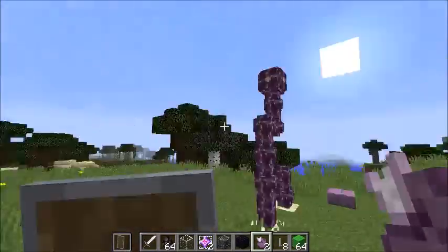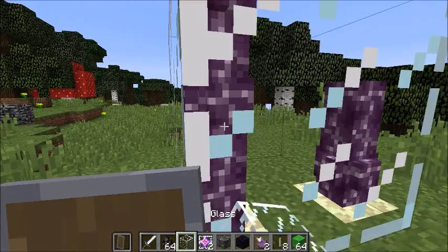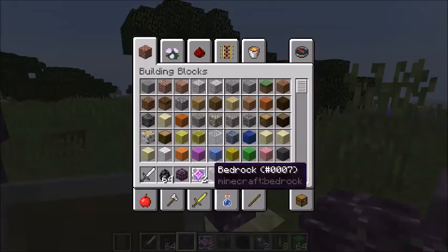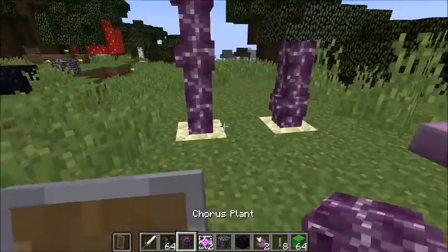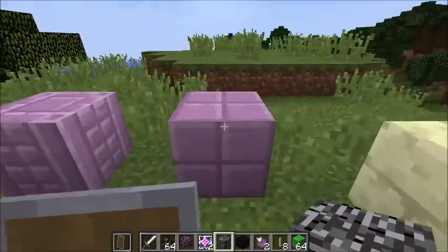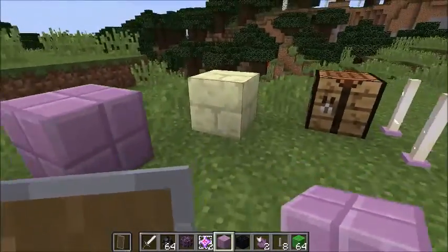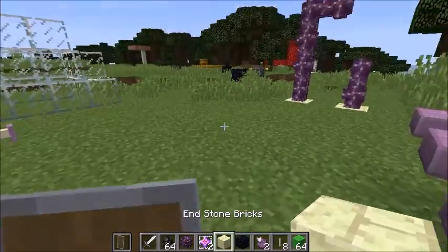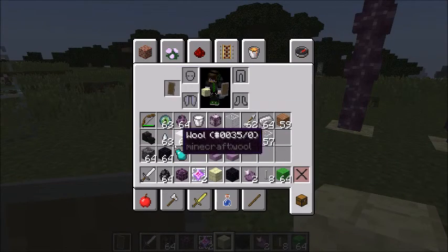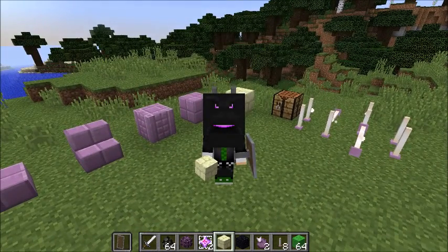We've got chorus fruits — that's what you get from those trees. It's also a new thing: a chorus plant. We've also got some new blocks made of purpur — that's what you get in the End. And some ender bricks. We've got also the dragon head. You can get that from the ender dragon if you kill it. It looks like this — pretty cool.